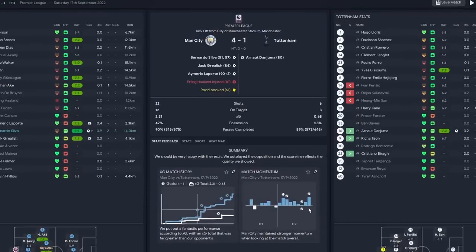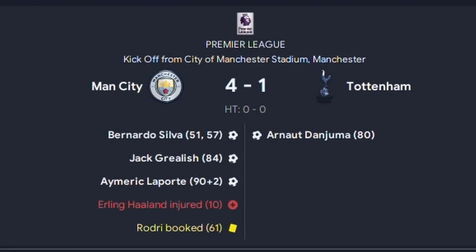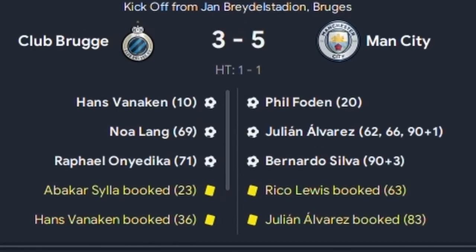Things got from bad to worse for the league, and Tottenham decided the best way to stop Erling Haaland was to basically see him stretchered off. We stuck in another guy in the goalscoring position and he scored a hat-trick. It was like, if Erling Haaland isn't here, somebody else is just going to score goals.